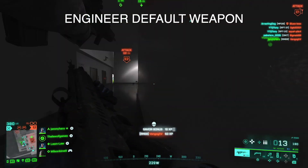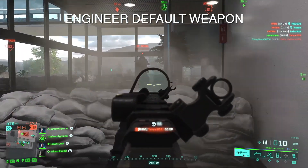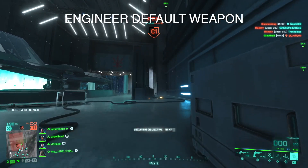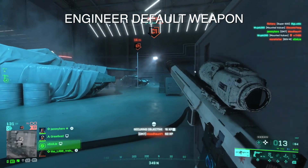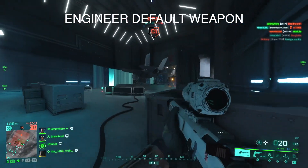The default weapon for the engineer has now been shifted to the LCMG, where it was the DM7 before. This makes so much more sense — marksman rifles have no benefit when you're an engineer. An engineer's weapon is the LMG class, so glad to see that shifted, because new players could get confused being given a marksman rifle as the default.